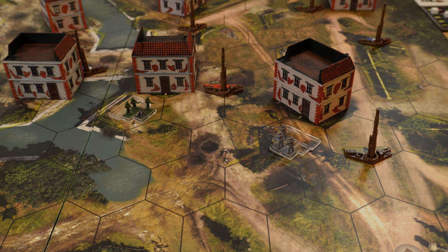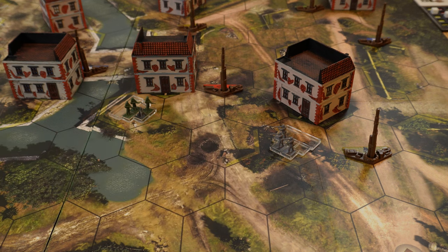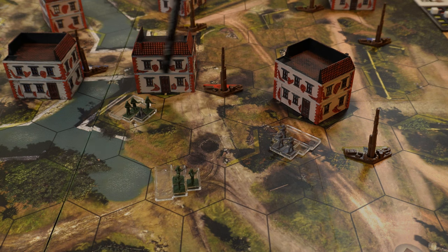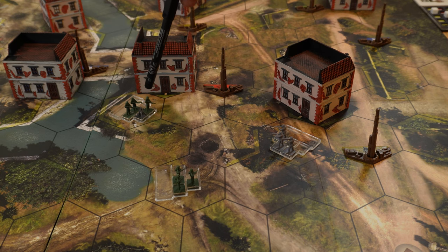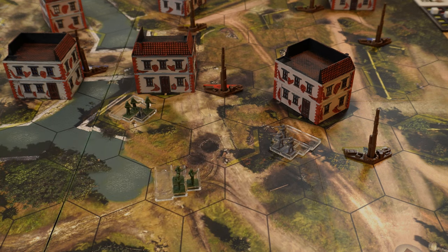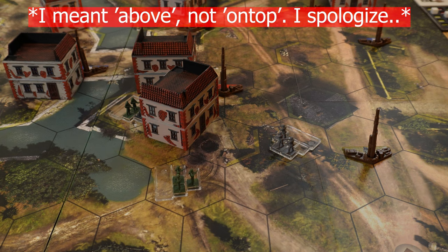Here we have a mortar team of the US and three hexes away the Wehrmacht grenadier unit. Since both units are more than two hexes apart, they cannot see each other — so even though the mortar has a range of four, it cannot target the Wehrmacht unit directly. For this, we have spotter units. A rifleman unit two hexes from the Wehrmacht unit can see it. When one unit can see a rival, it acts as a spotter for all allied units. So the mortar team can shoot the grenadier unit because the rifleman is spotting it and the mortar has a range of four.